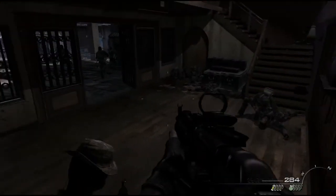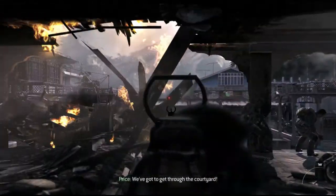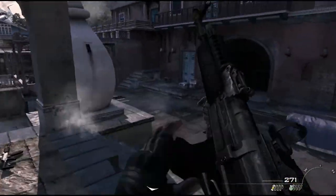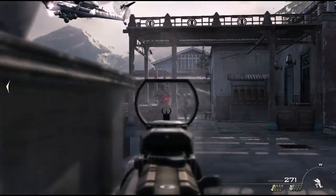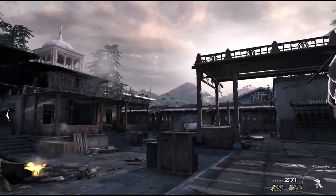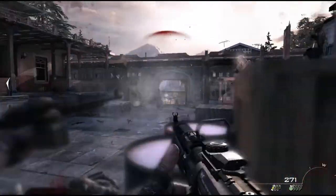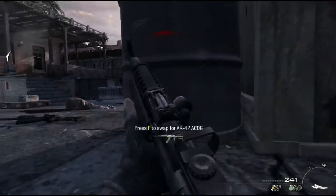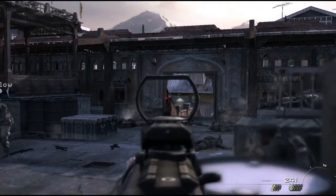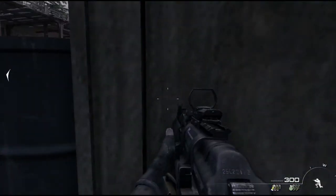Here we are at the next portion. Once you get downstairs, you're going to have 1 tango over here on that upper level, and as many as 2 tangos over there — there was only 1 that time, but that kind of varies. You'll probably have some encounters over here on the right-hand side. As you come down, go ahead and toss a 9-banger — it'll flash any bad guys right down here. Kind of hunker behind this gas tank here; it will not explode, at least it hasn't for me, and I've played this several times now. Just keep the bad guys from coming in through that entrance.